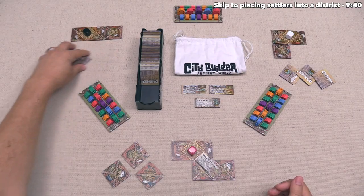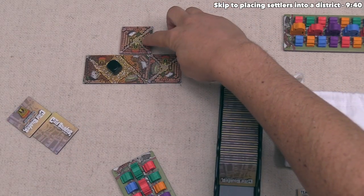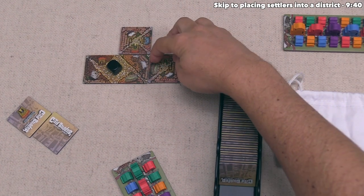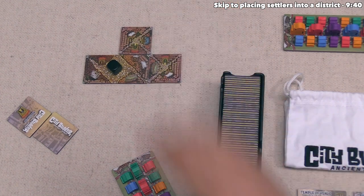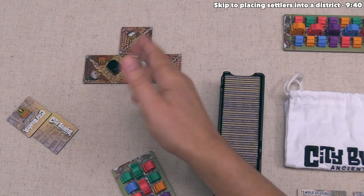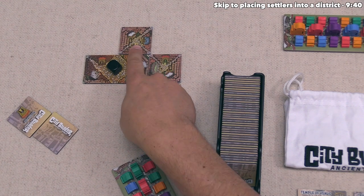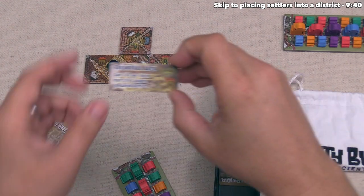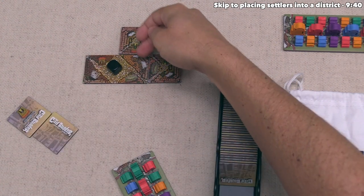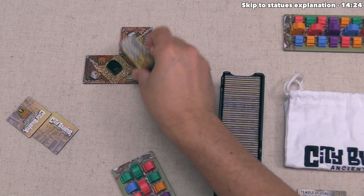Our turn is done, so the black player goes. They expand, and as you can see, they've completed a district — the same size as ours. You can create larger districts in your city as you continue through the game. After placing the tile, they have the option of putting a monument here or settling that spot. They have green and red landmarks, which matches the Triumphal Arch, but they've decided to settle into this district instead.